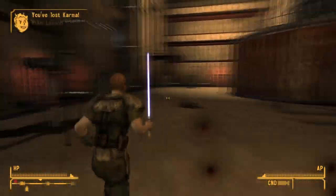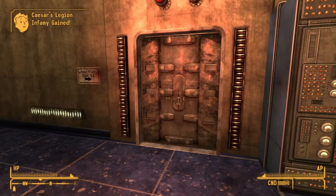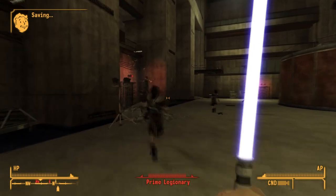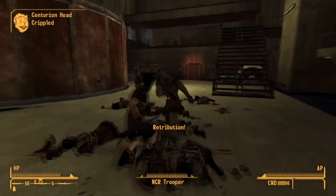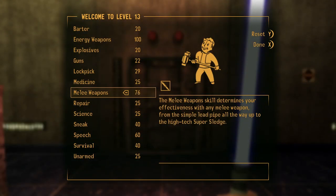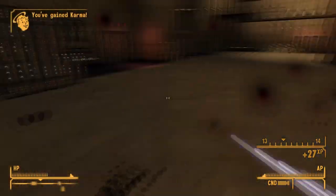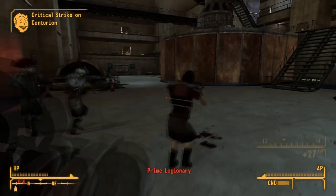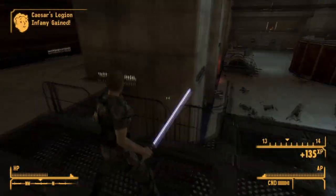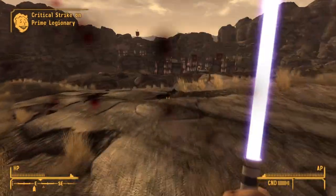And now it's time to deal with the final battle of Hoover Dam. The first bit was a lot easier than usual because the lightsaber just cuts through the Legion. And it was great. So I cut through the Legion and make my way topside to the Legate's camp.